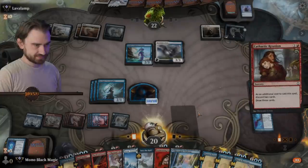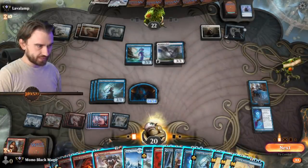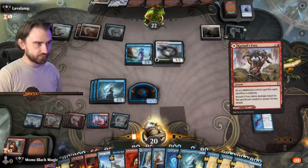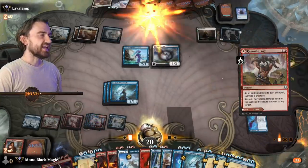Draw six. So now he's 24-24. Now we can throw it — Cazoole's Fury, face. Sacrifice Doggo. Nice!